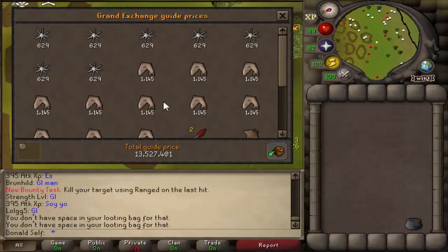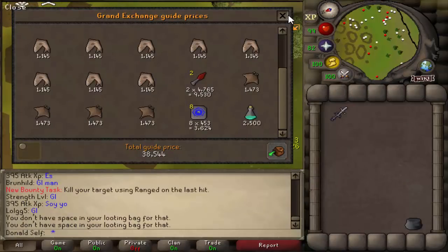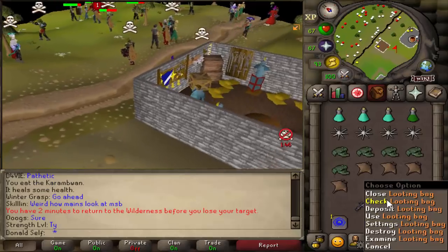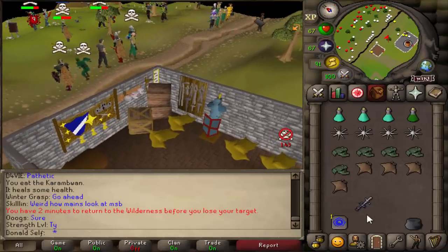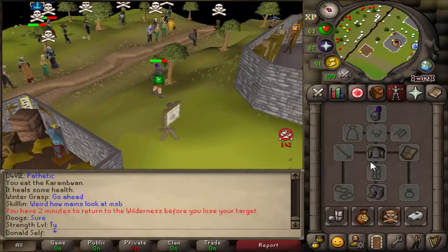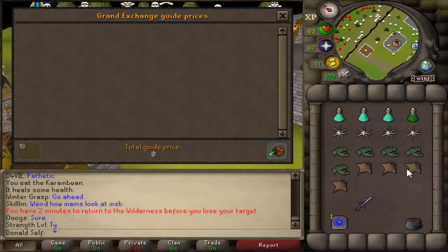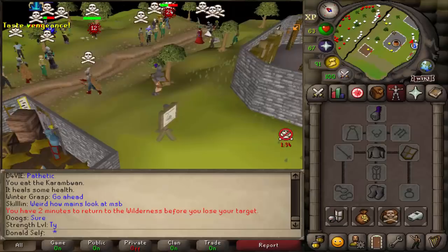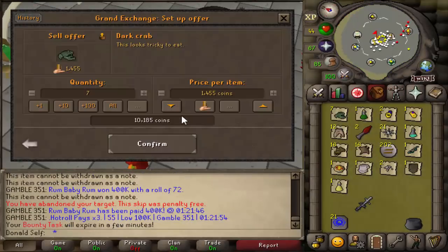These are the only untradeables we're starting with. To use the fire cape, mage cape, imbued mage cape, or the rune pouch, I'm going to have to use GP to unlock them, but all of this is obviously free to use. Now, I want to go PKing as soon as possible, but we do need a little bit of starter GP, so I'm just going to loot very quickly for like a minute or so.